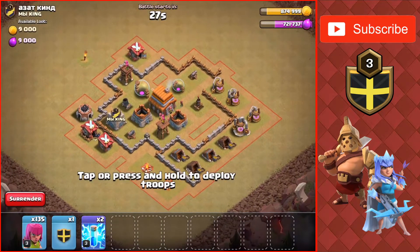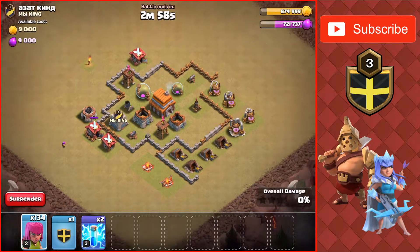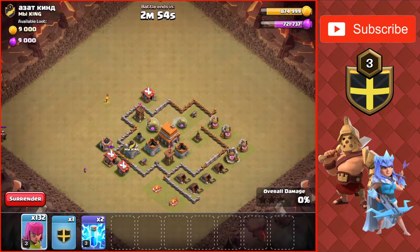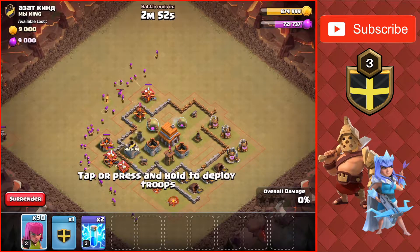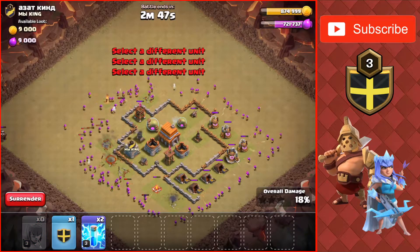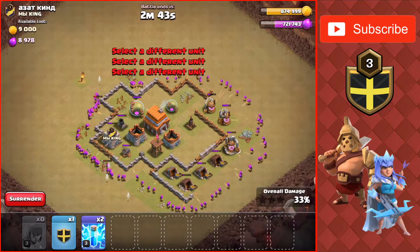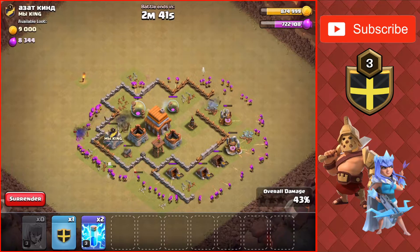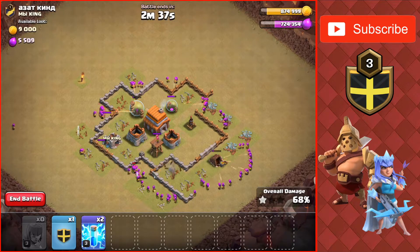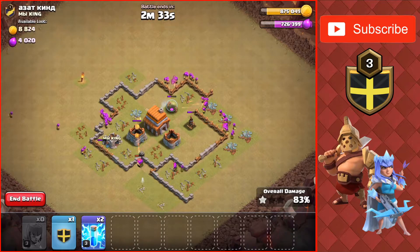But first we're going to start from the bottom, number 5, which is a Town Hall 5 against a Town Hall 5. I'm going to first check to see if we have clan castle troops, which we don't, so I'm just going to spam all the archers around the entire base since there's only one mortar, which is level 1. So it's not going to do anything to our troops — all the defenses are basically down. This is like a 20 second attack, real quick, easy 3 star.